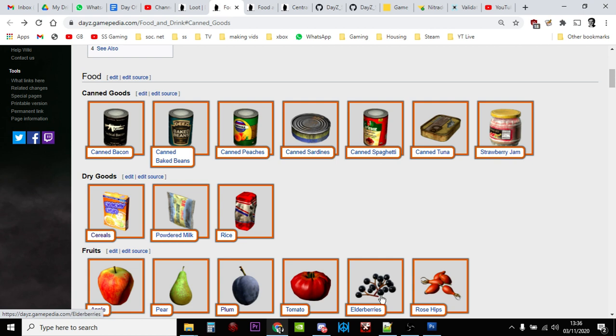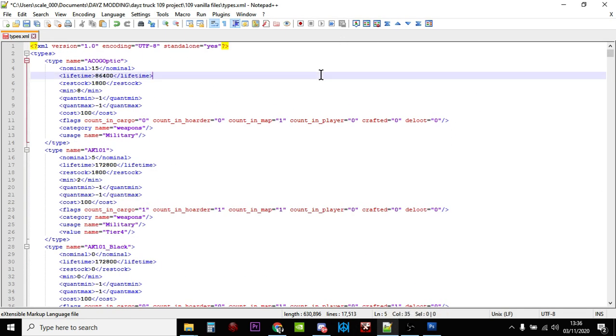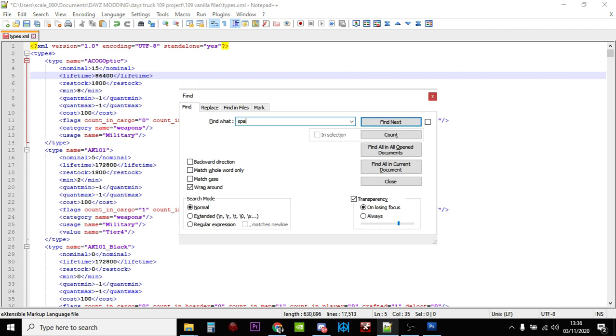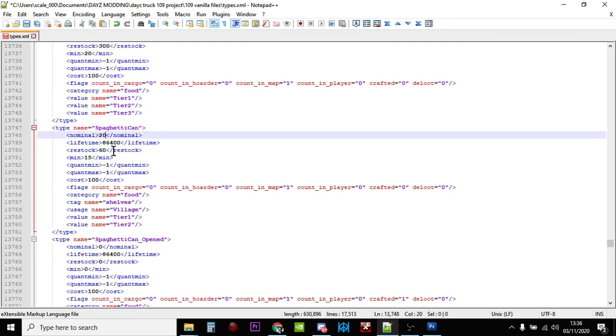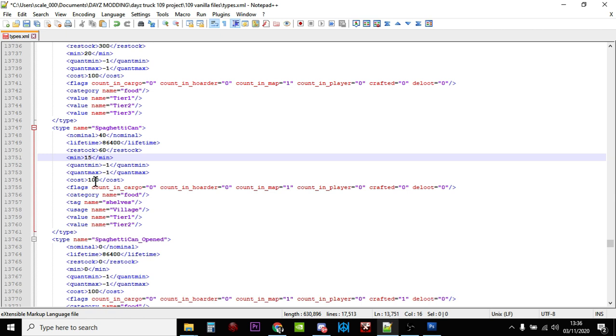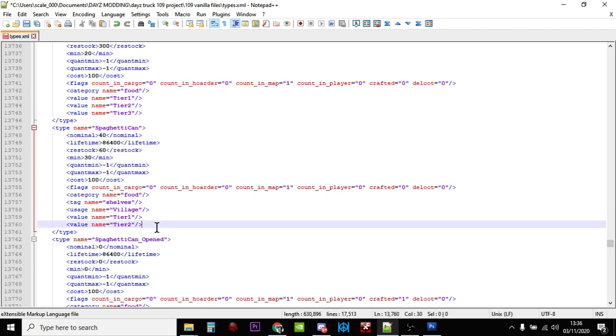Spaghetti next — let's find the spaghetti. Ctrl+F, search 'spaghetti'. There's the spaghetti can; only 20 spawn currently. Let's double that to 40 and put the minimum at 30. These are found on food shelves, villages, tier one, two, and three.